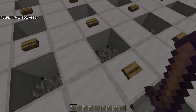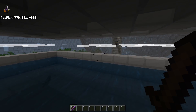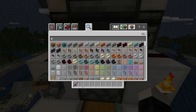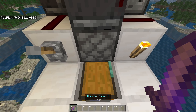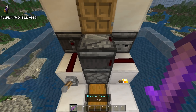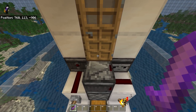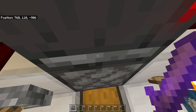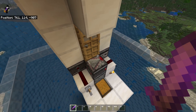The Creepers spawn on the spawning platforms, they walk into the holes, land in the water and then they will fall down this drop chute. Down the drop chute there is a trident killer and this is where the player is standing. A trident killer is a Bedrock Edition exclusive killing mechanism and it will automatically kill all the Creepers for you. And if you are holding a looting 3 sword, then you will get increased drops out of it — you will get the 5 stacks per hour if you are holding a looting 3 sword and you don't have to do anything while you are AFKing.